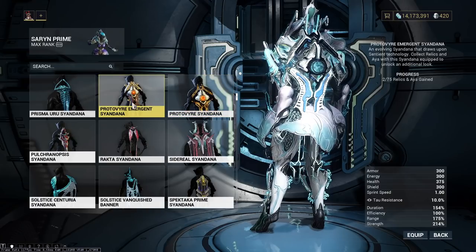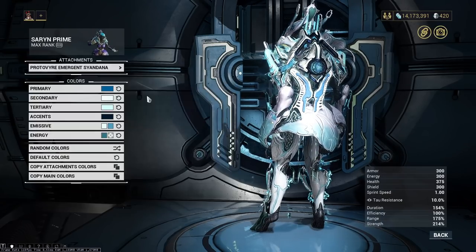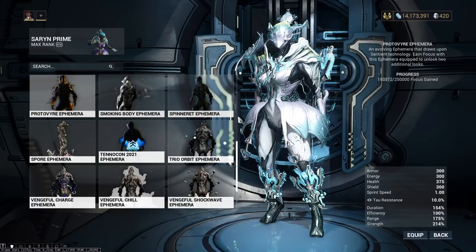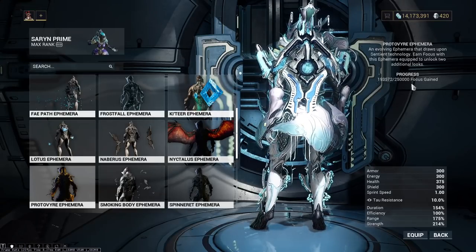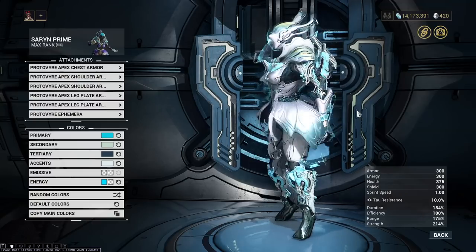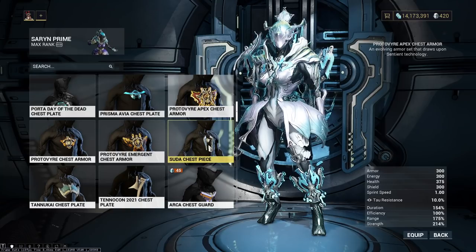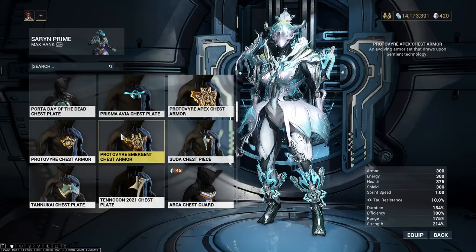Simplest way to do this is just run fast void captures. Other than that, you can always run bounties for Aya. Beautiful, 10 out of 10, looks good. Let's see how the ephemera's doing. It requires 250,000 focus gained in order to get that one, and we will soon enough. Oh, it's the Apex. This is the only thing I've fully completed so far because I made sure to get this one done, as the other two will just come after I play the game a little bit.